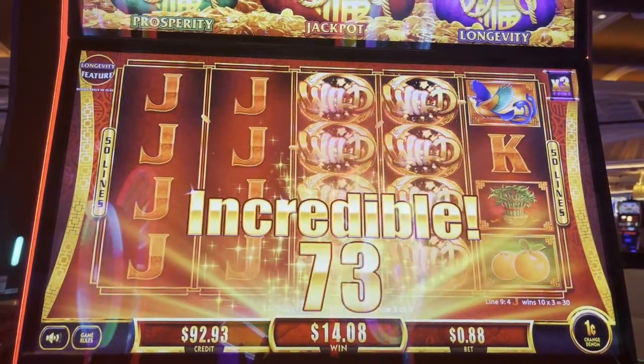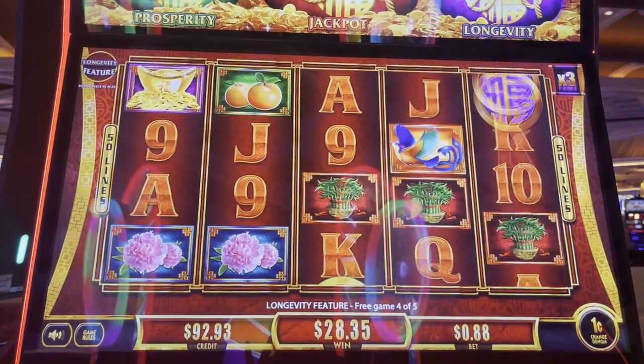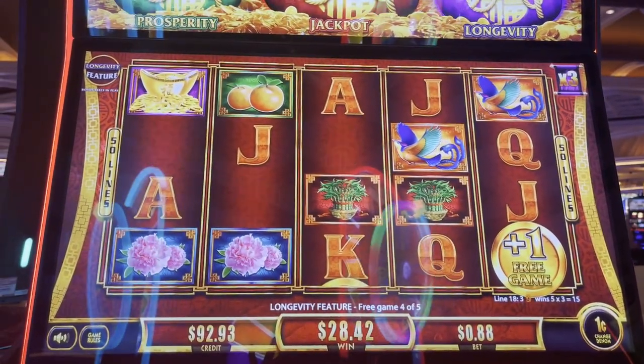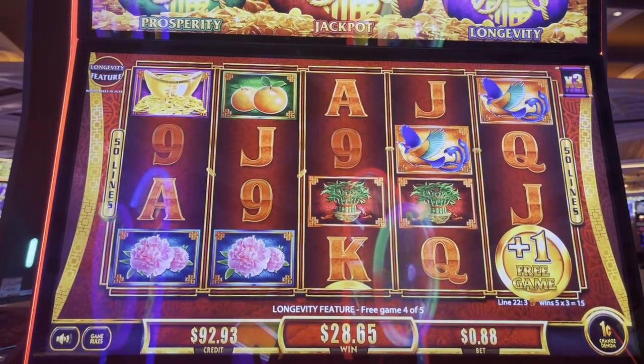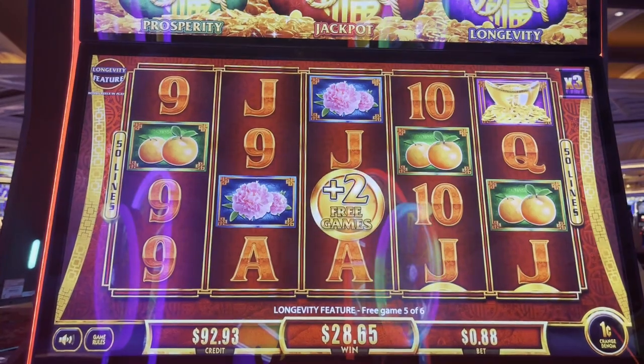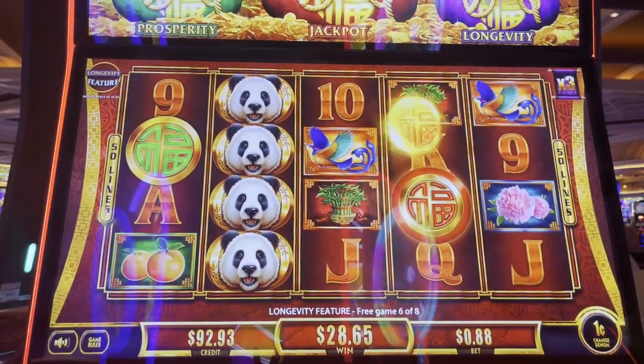Another incredible. This one's $15. Come on, coins, coins, coins. We get an extra game. Yes! We have two more left. Come on, lots of coins. Come on, two more free games. Come on, green coins, spin. Red coins, spin.